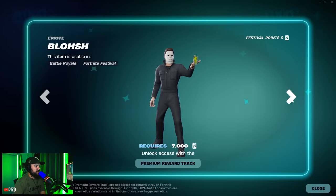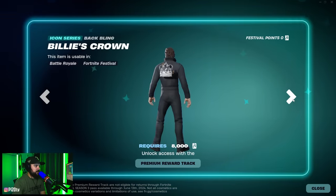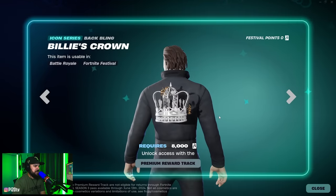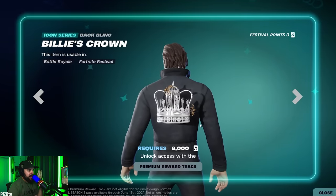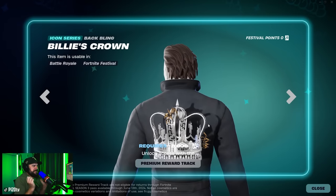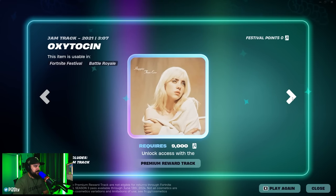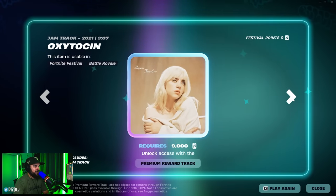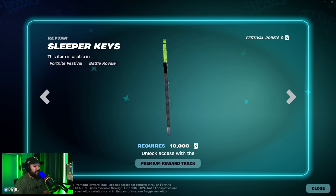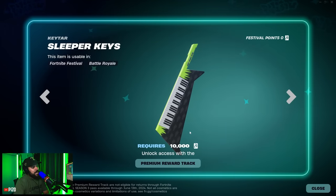Dynamic Dots aura — that looks pretty good. Young Blood jam track, definitely heard that as well. The Wash emote — is that a Billy Eilish thing? Billy's Crown back bling — okay. I'm not afraid of spiders in real life, but when I see them in Fortnite it gives me goosebumps. Then we have the Sleeper Keys keytar — pretty simple, I don't mind it, not a crazy gimmick.